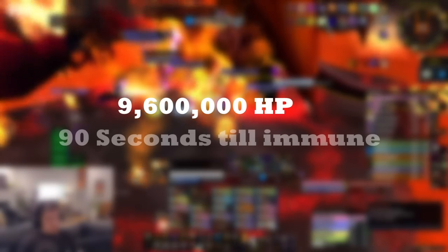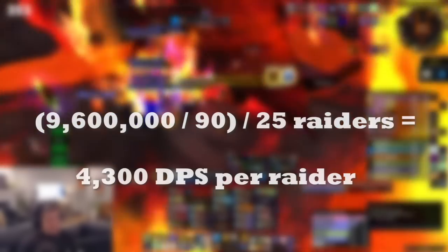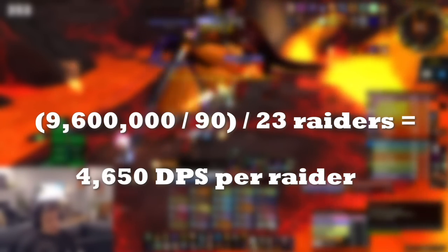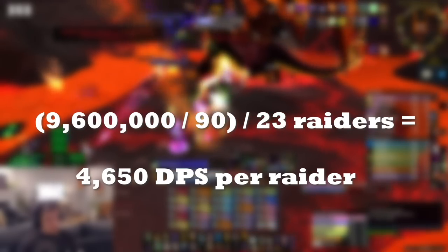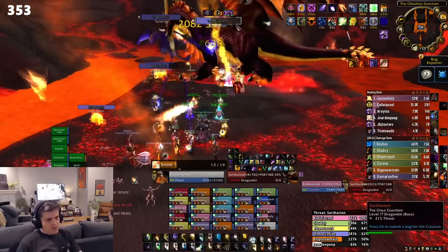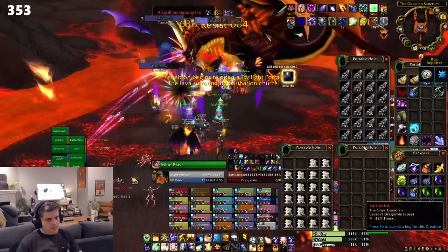Sartharion has about 9.6 million HP, and at about 90 seconds into the pull he'll go immune to damage because of something the second drake does, so you need to pump about 4,300 DPS on average from everyone in your raid. With 1 tank and 1 healer removed, that number goes up to around 4,650 from everyone. This is very doable in a raid with PreBiS and will get even easier as the phase goes on, but look at the numbers your group is putting up and make the best decision for your raid.